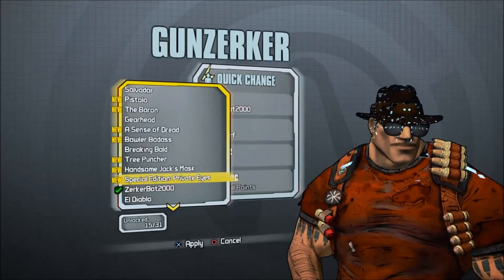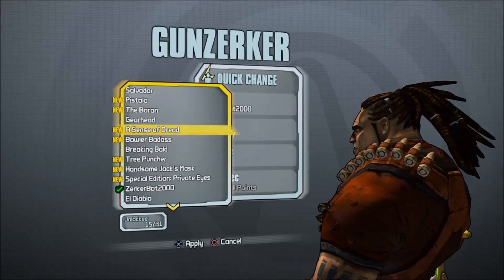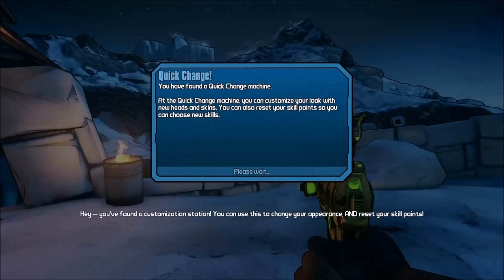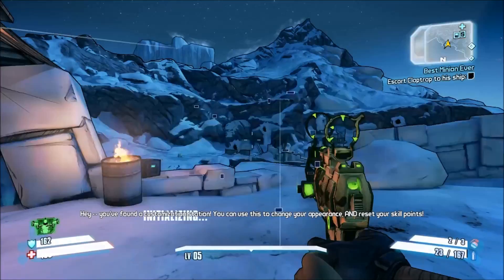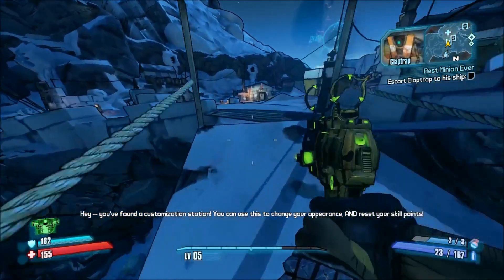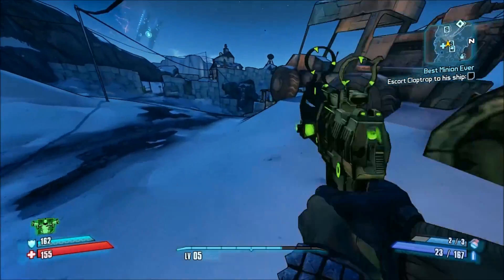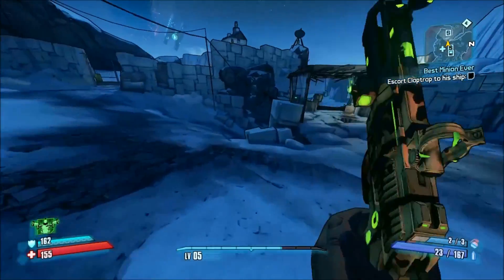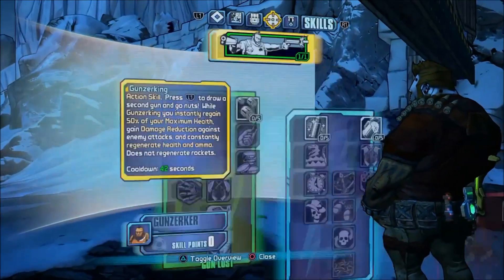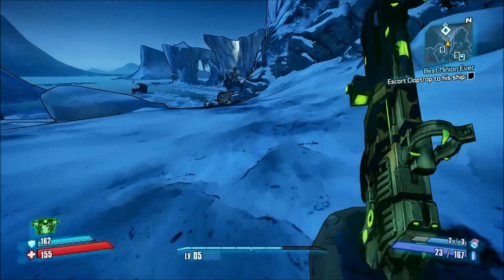I think the head is called something like 'Dread.' It's alright — I prefer my Zucker Bot head. So yeah, we found a quick change station which is pretty cool. That's where you can change your appearance and also reset your skill tree. My skill tree is where I can upgrade my skills to make me more effective.